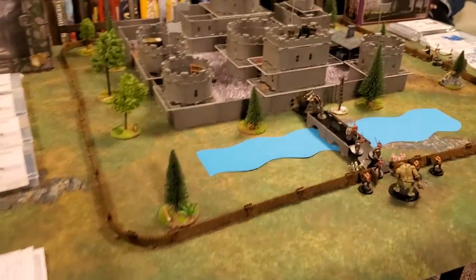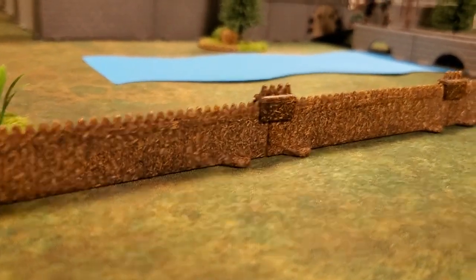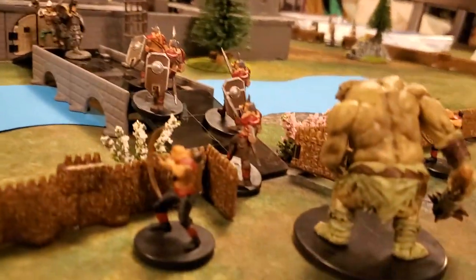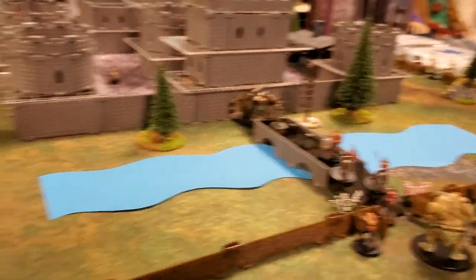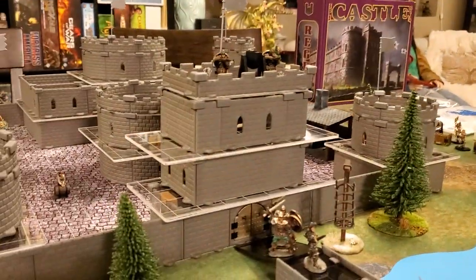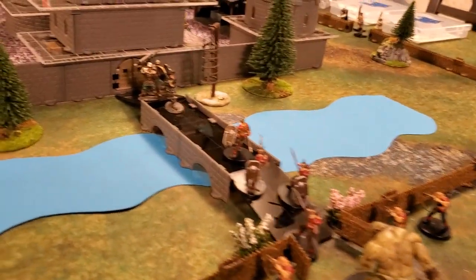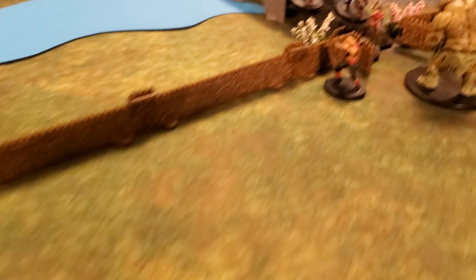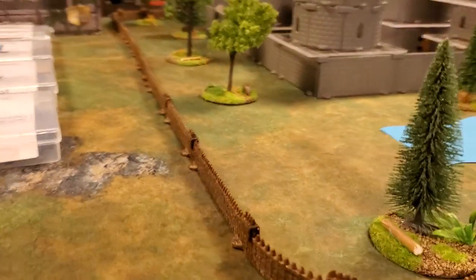First things first, look at this palisade — that was something else they introduced with the Castle Kickstarter. These palisades come with doors, and all the doors are fully functional. Do you like my little moat here? This paper I cut the moat out of came in the box — it was separating the acrylic platforms. This shade of blue is gorgeous, so I cut a little moat so you could see the bridge. The palisades with the working doors come with the Regent Castle set.